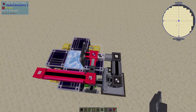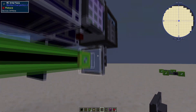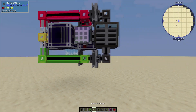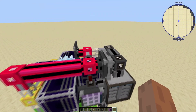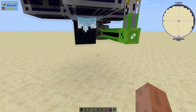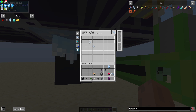Almost the last thing to do is put down these storage buses facing these interfaces to complete the subnetwork. All that's left is to configure each of these buses. This storage bus can be insert-only - we only care about inserting items, and we're putting Certus Quartz in there. On the bottom here, we are only importing dust, so we put dust here. We also need to watch out for edge cases where we need to break the big crystals, so we can put Certus Quartz in there as well.